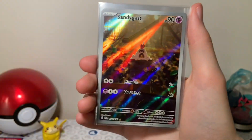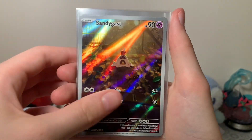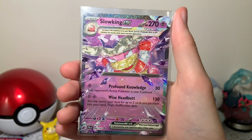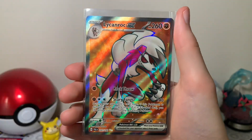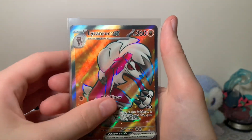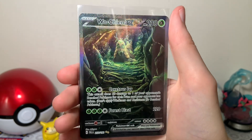Chien-Pao EX — oops, he went flying — Sandygast art rare, Mismagius art rare, Slowking EX, the Slowking was a Tera, Lycanroc EX full art, and we have Wo-Chien EX as the super secret illustration rare. This is the pull of this side of the box — the right side.